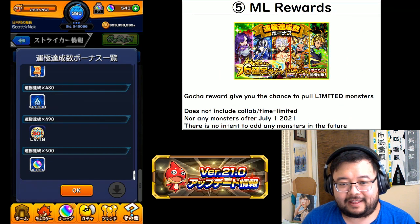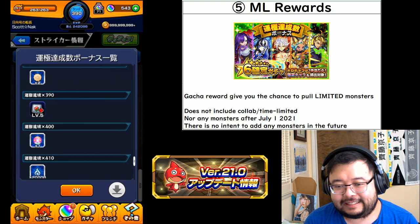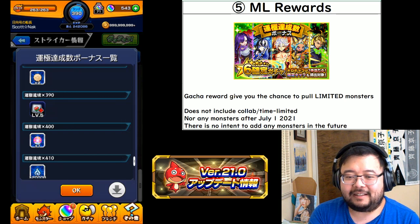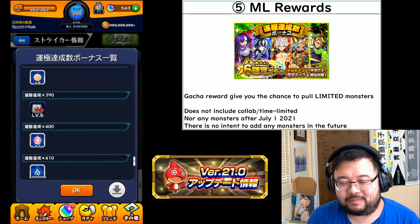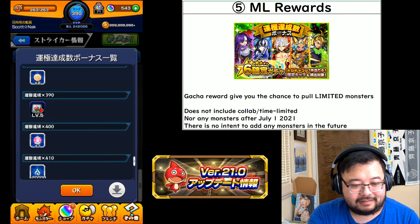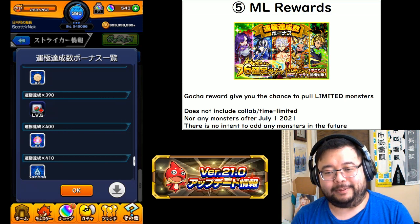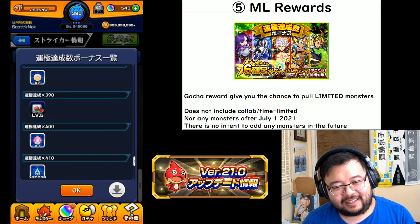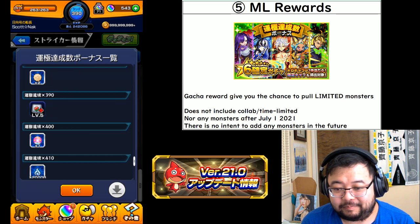The rank 400 reward gives you a single gacha pull with the chance of limited monsters — not collab or time-limited, so none of the Alpha series or Christmas outfits. It's limited like Geeky, Jushin, Choju Inside DX, Oriental Travelers, and the Elemental gachas — possible pulls, not guaranteed. It does not include any monsters after July 1st, 2021, and there is no intent to add monsters in the future, so don't wait — go ahead and pull.